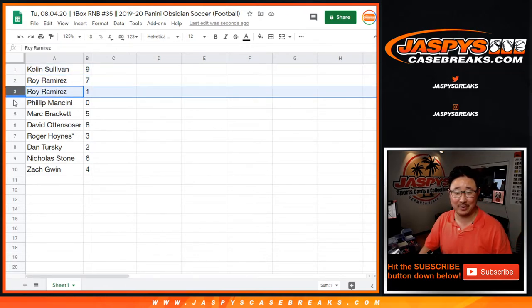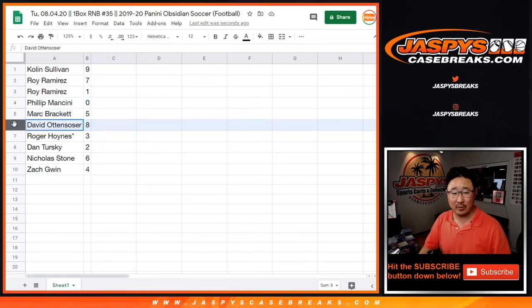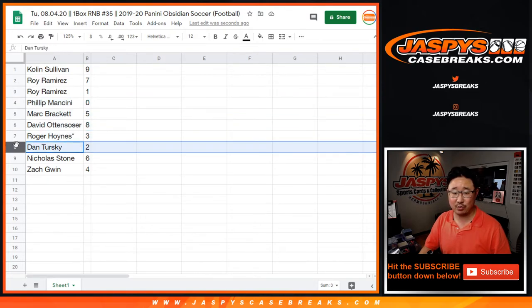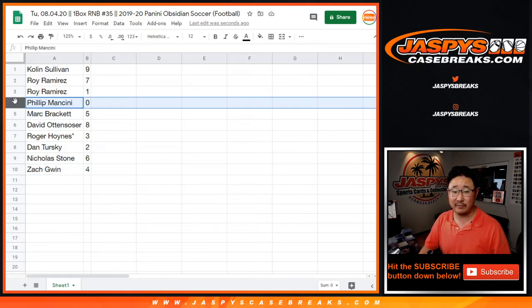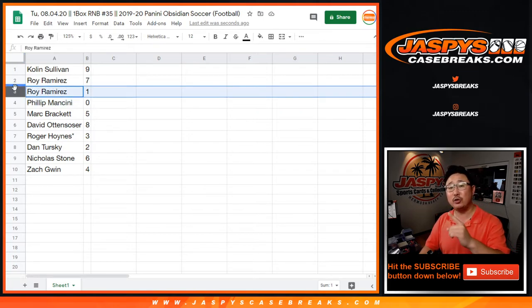Colin with nine, Roy with seven and one, Phil with zero, Mark with five, David O with eight, Eastwood with three, Dan with two, Nicholas with six, and Zach with four. As always, Phil — zero gets any and all redemptions out of the one box we're about to select here, including one-of-one redemptions. But Roy, you'll still get any live one-of-ones that happen to pop out of this box.